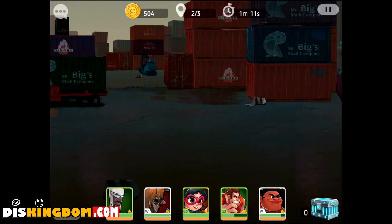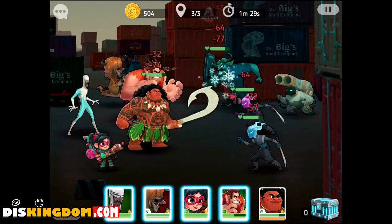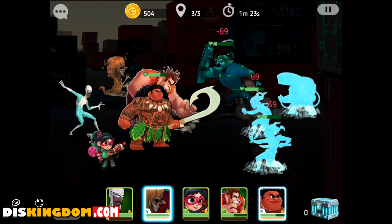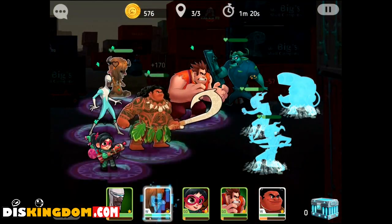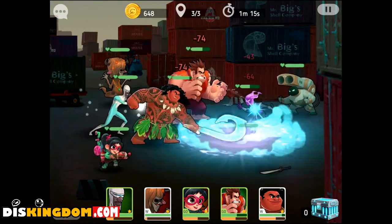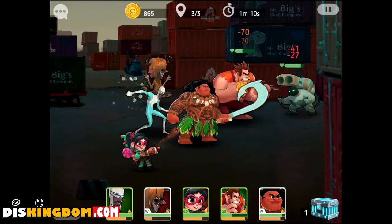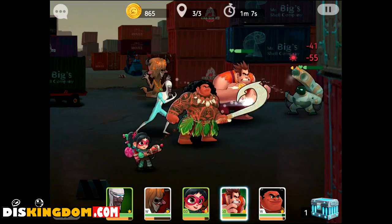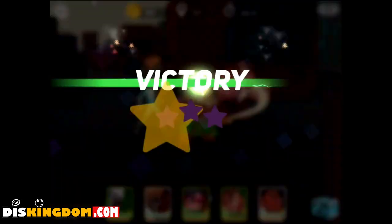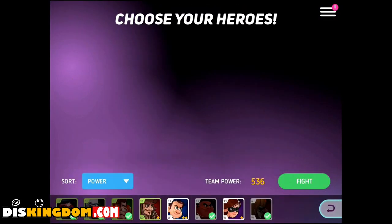Now we're going into the final battle. We've got full blast — I'm going to do a freeze blast first, then hit them hard, and do my heal up. They all healed up quite nicely, but the one at the back is not getting a lot of damage. They've all moved forward. We've got two big heavy hitters at the front — Maui and Wreck-It Ralph. It did work and we did win. If you've got an idea of a better team for me, let me know in the comments below.